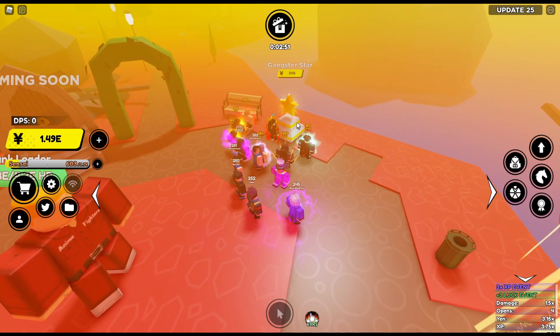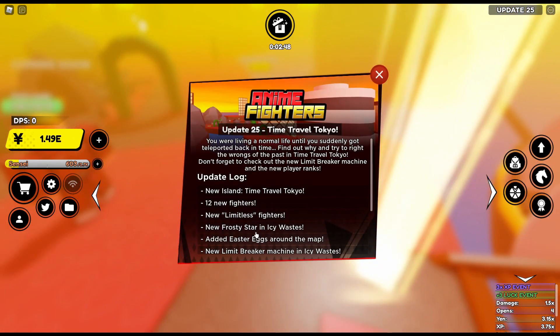Each star costs 21Q, and there is a new Robuck star called the Frosty Star in Icy Waste.